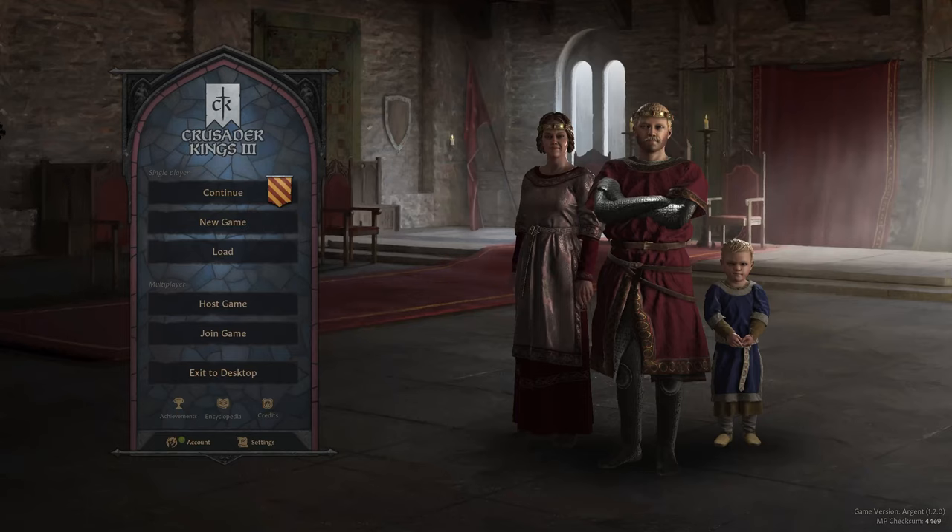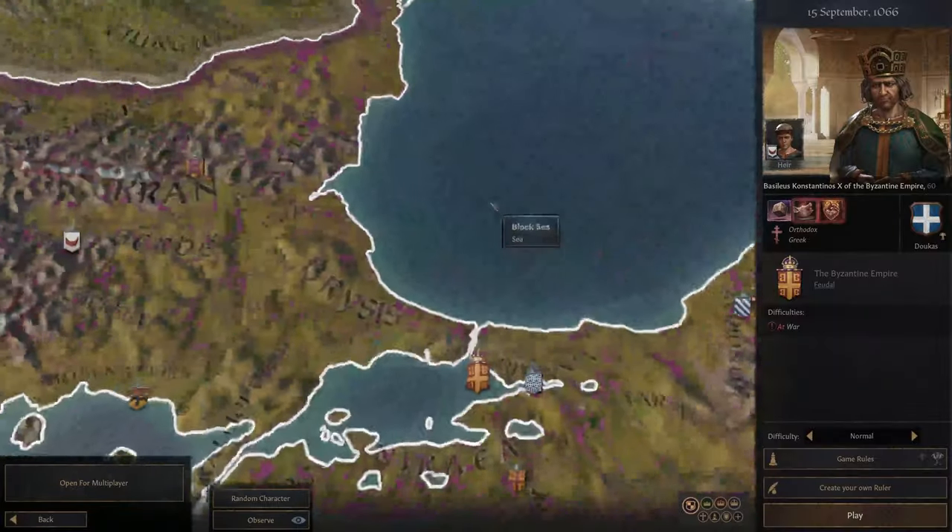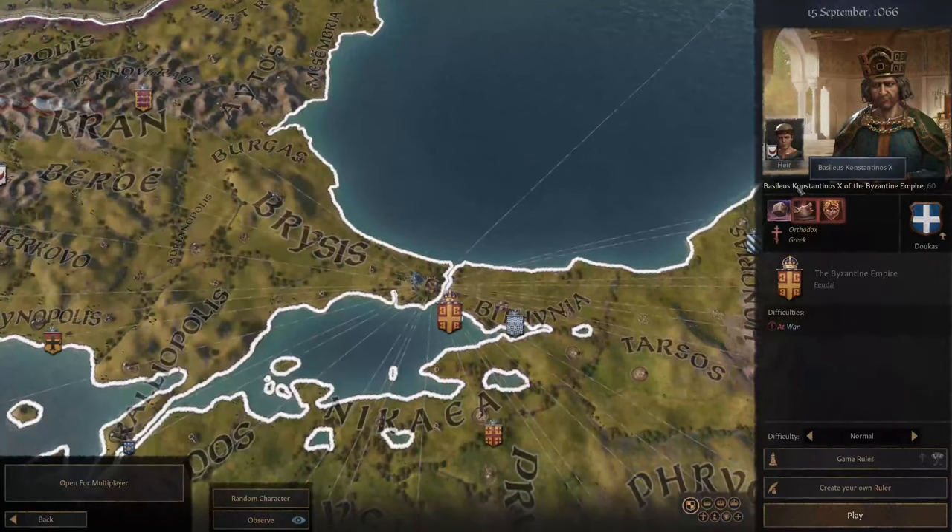In the email that I was sent, they said there was no review or approval necessary for the video. I feel like this was a mistake. I think today we'll be playing as Basilius Constantinus X of the Byzantine Empire, the 10th rather, but we're going to create our own ruler.